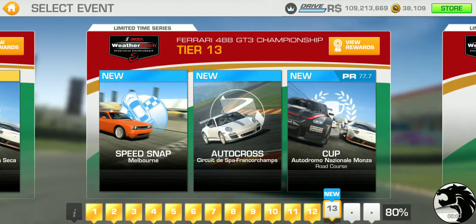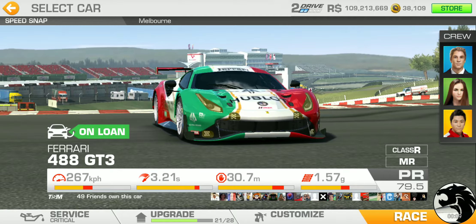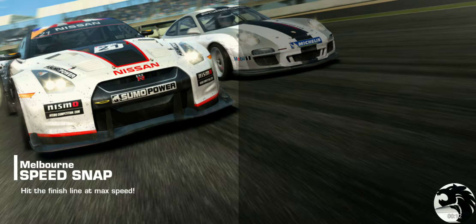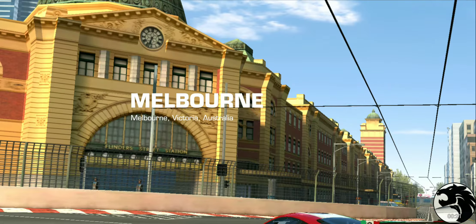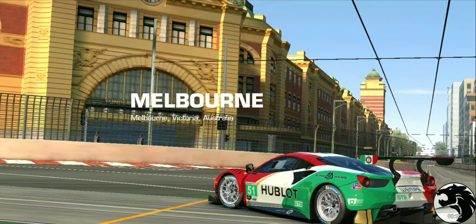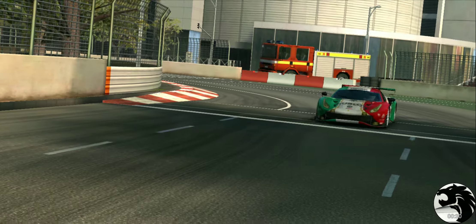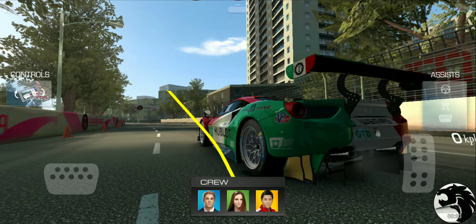Moving on to tier 13. Let's check out how slow bots are gonna be this time around. I got speed snap at Melbourne. Is it gonna be under 100 kph for target? No, not really. 140s. And at the bottom, that's 120 something. So there's still room to go down, is what I'm seeing.